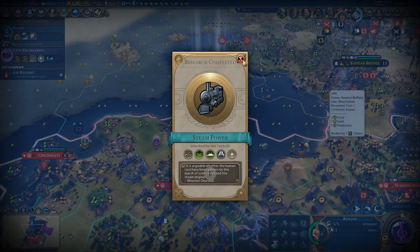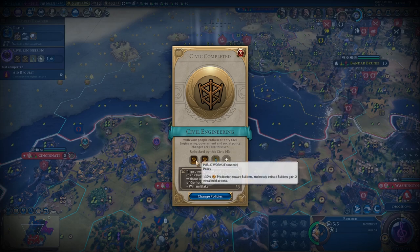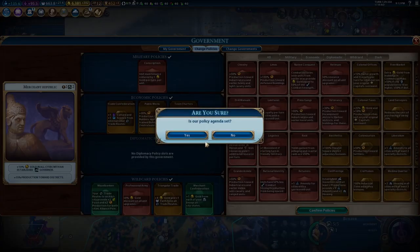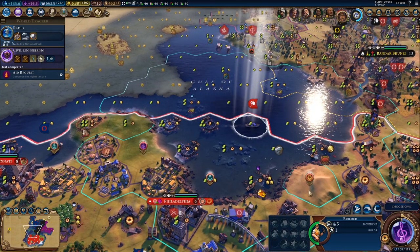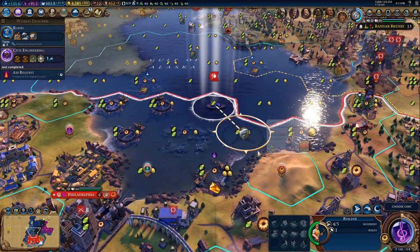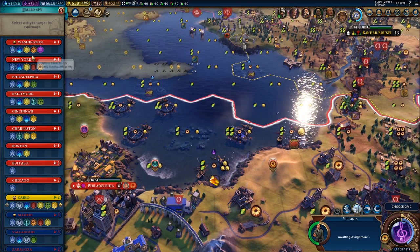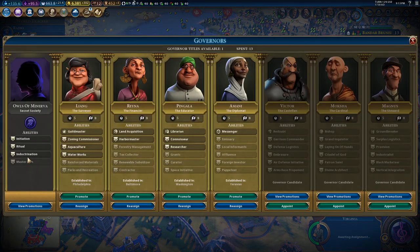The second part is the plus one wildcard policy slot. Wildcard policy slots are very powerful because you can put literally any policy in there. One suggestion is to put the Machiavellianism bonus card in there — that gives plus five production towards spies and spy operations take 25% less time. This is an obvious choice because you've got those bonus spies, and this will allow you to use them faster and build them faster. But obviously if you have different needs — amenities or something else — just use the card how you see fit. A bonus wildcard policy slot is always a nice addition.